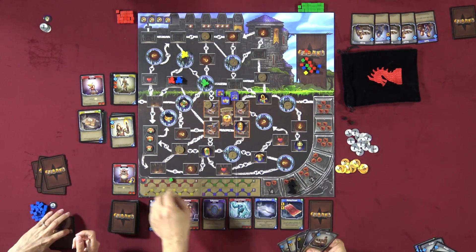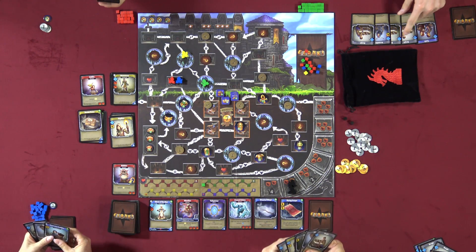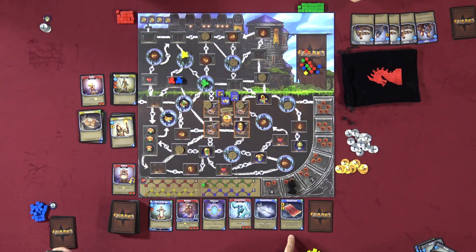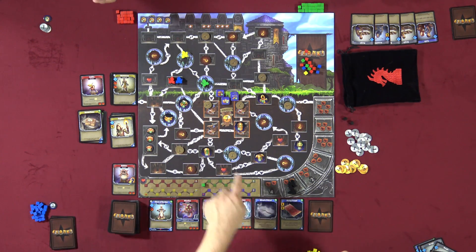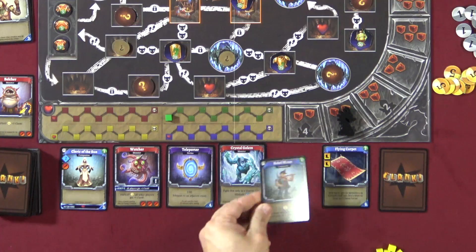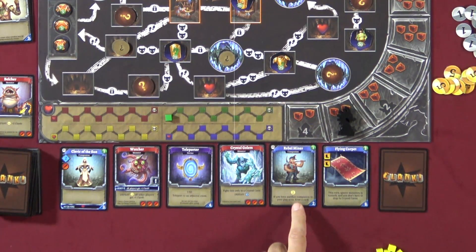Mike's turn: one movement, no swords. He moves through a monster tunnel and takes a hit. He has six skill and picks from the dungeon row. He takes the wand of wind for teleporting to adjacent rooms, and spends his remaining skill on another card. A new dungeon row card arrives: the rebel miner gives two gold, and if you have another companion in your play area, you draw a card. Multiple companions don't stack — just one draw as long as you have at least one.